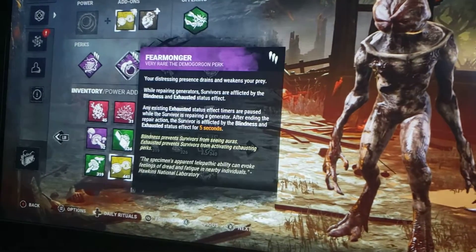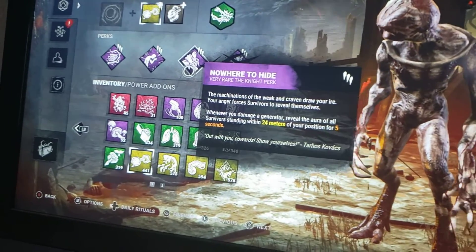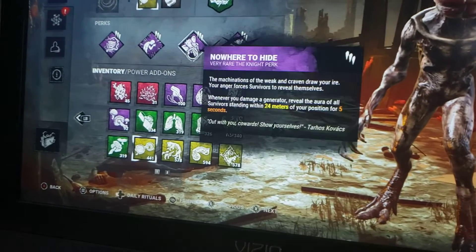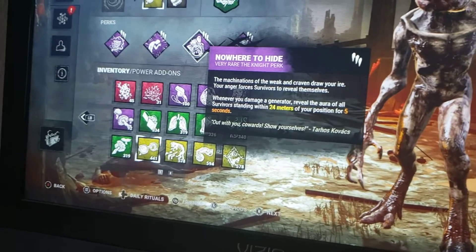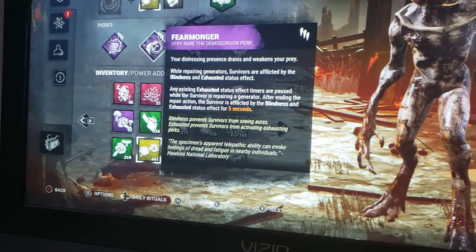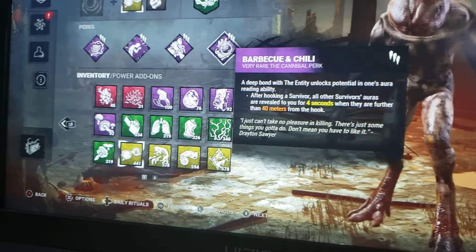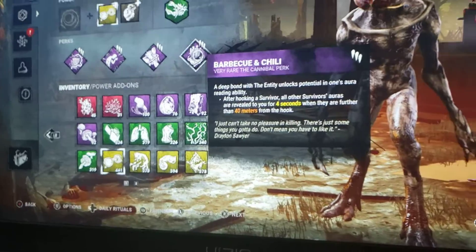I'm not going to record gameplay because I'm too lazy to do that. Nowhere to hide and overcharge — you kick a generator and, assuming you know what nowhere to hide does, in summary it regresses the generator and lets you see stealthy survivors hiding around. Fearmonger is just to deal with dead heart, so dead heart can't get past the shred. And barbecue and chili is barbecue and chili.